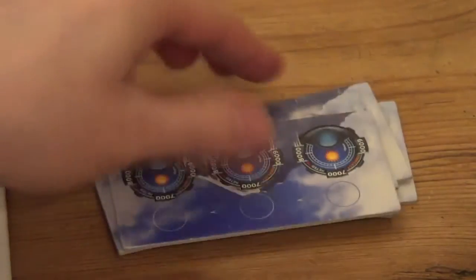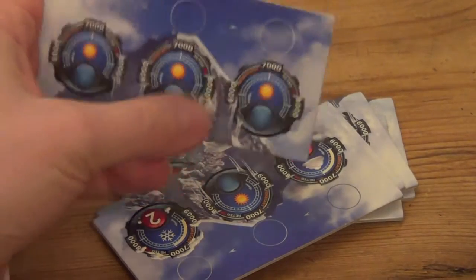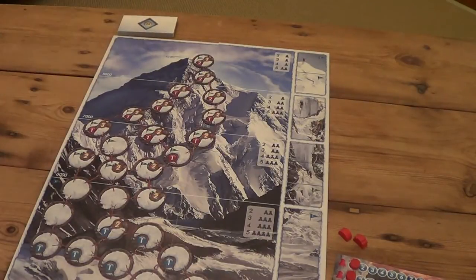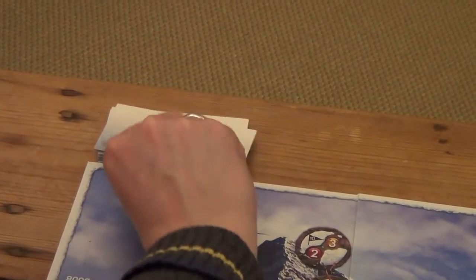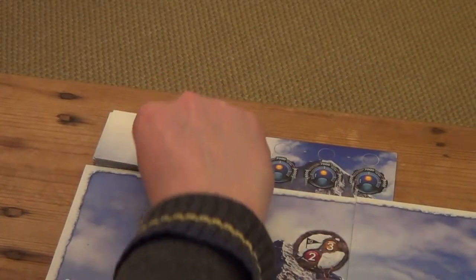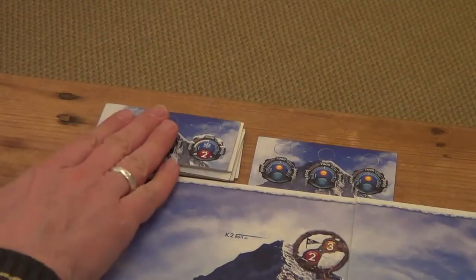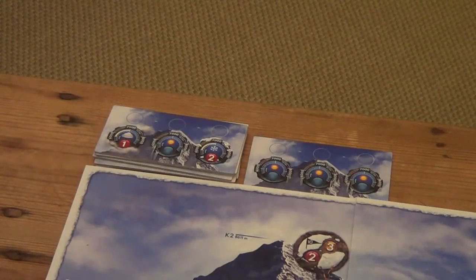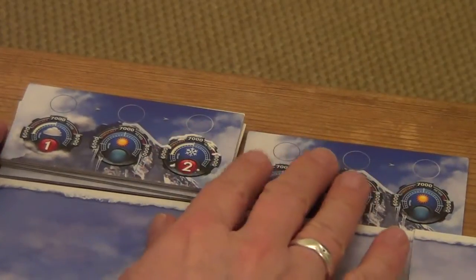These tiles represent different weather conditions, and we're going to progress along this track as time progresses. Each tile as it's revealed gives us different weather conditions. We'll give these a shuffle and place them at the top of the board, dealing two of them face up to form a track of six weather spaces. The second one turned face up we keep on top of the deck.